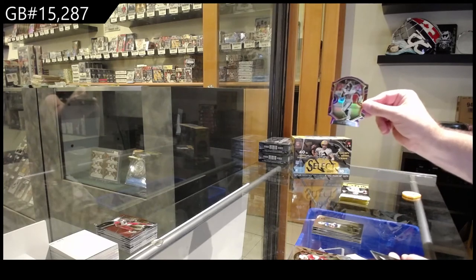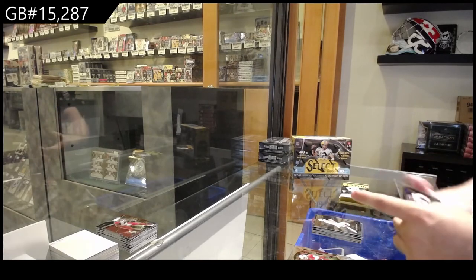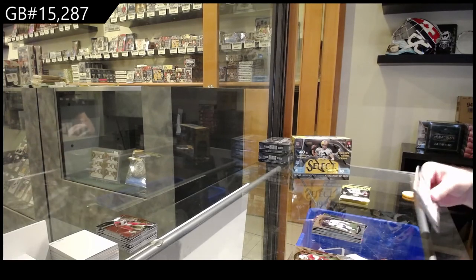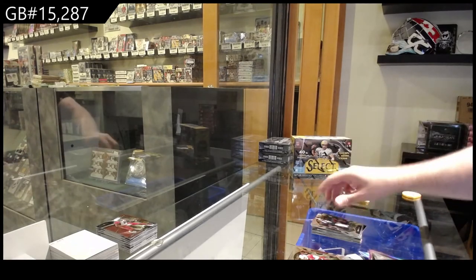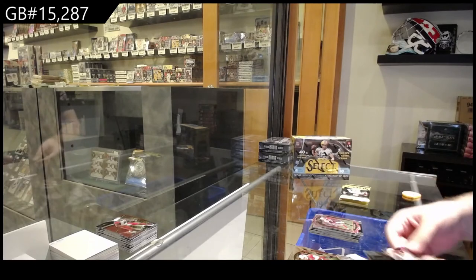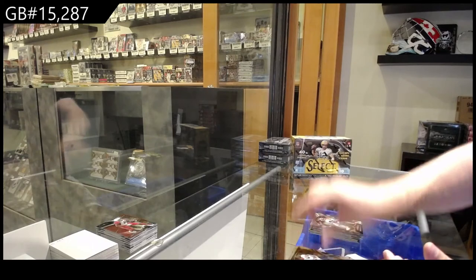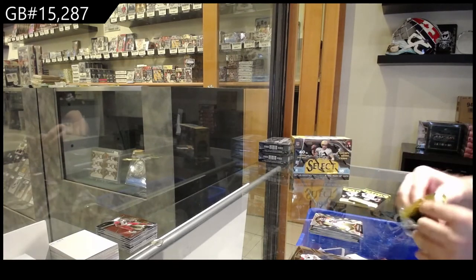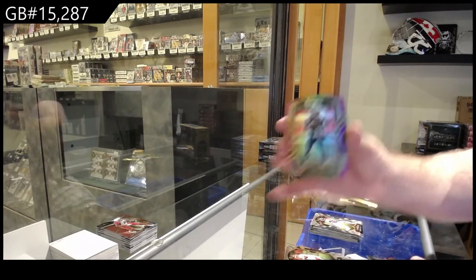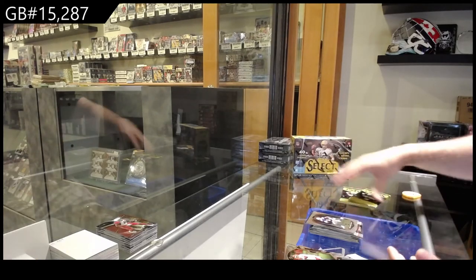Johnson for the Bucks purple die-cut, we've got a Tua turbo charge for the Dolphins, and a Johnson rookie for the Bears. Mims for the Jets rookie, a Willis purple die-cut for the 49ers, Henderson silver rookie for the Jags. We've got a Newton for the Patriots purple die-cut, hot stars of Brady again for the Patriots, and a Taylor rookie for the Colts.